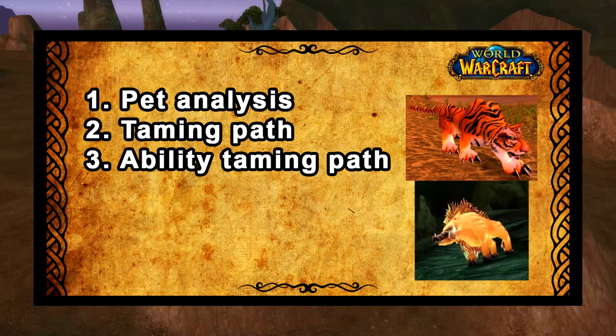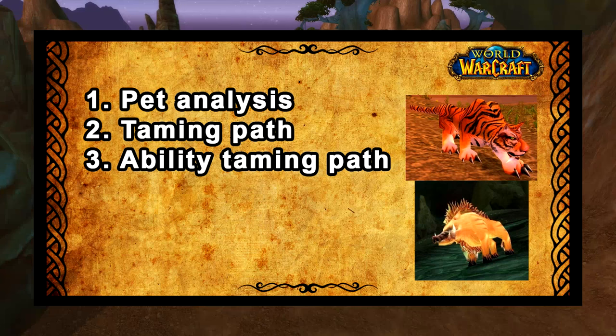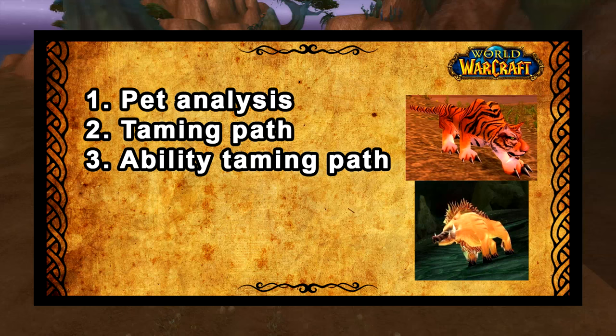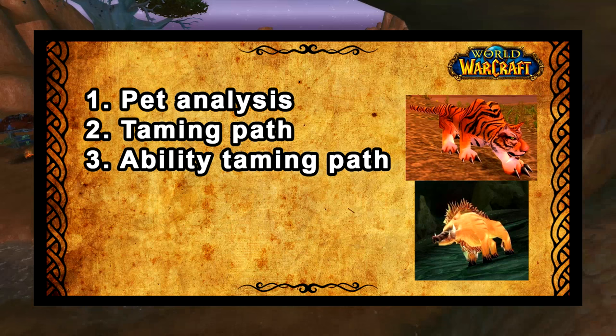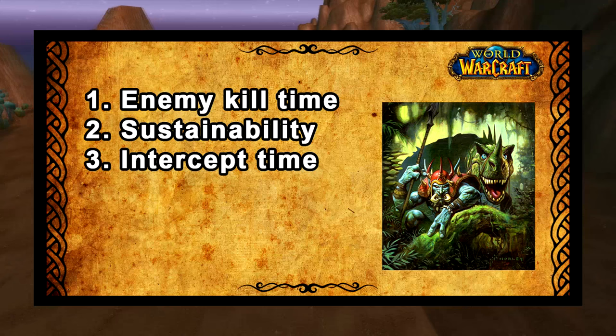This video will be split into a number of sections. First of all I will give you an analysis of all the viable pet options and the pros and cons of each. I will give you a taming path for each race in the game including the perfect starting pet for each race and when you need to replace your pet. Then I will go through an ability taming path — it's important to keep the spell ranks of your pet abilities ranked up and you can only do that by taming new pets.